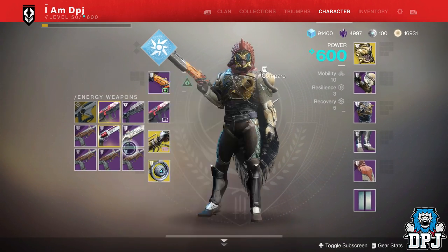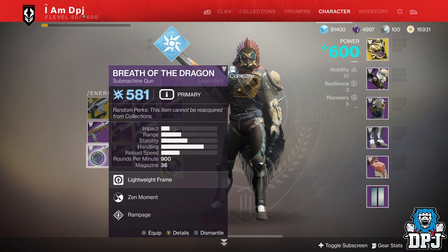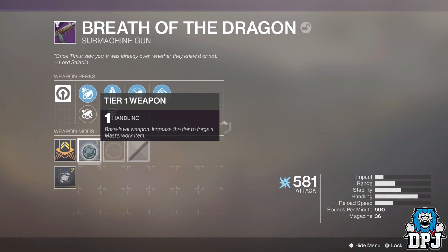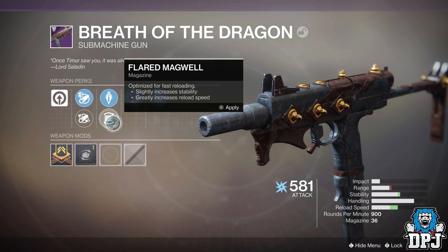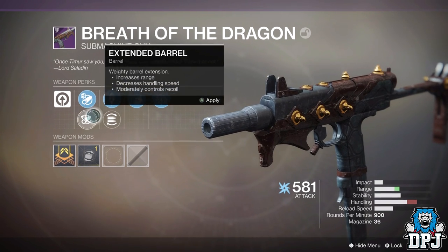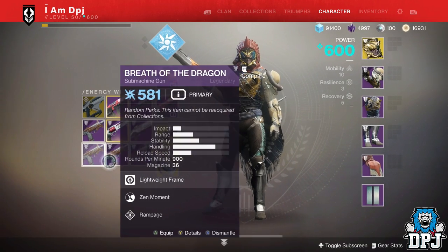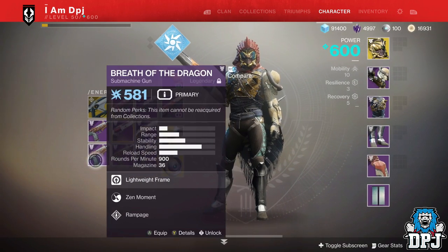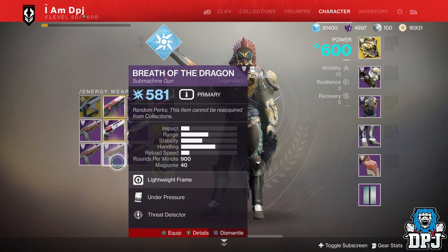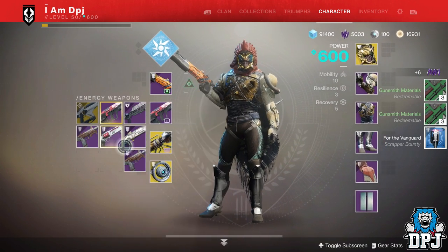We've got three SMGs: Grave Robber and Rampage, Under Pressure, and Zen Moment and Rampage. Zen Moment and Rampage could be cool with Handling, more stability and reload, a bit more range — that could be quite good. That's definitely the best one, so I'm gonna lock that. The others can get dismantled. I'll infuse into the 600 one — that is what we are going to do.